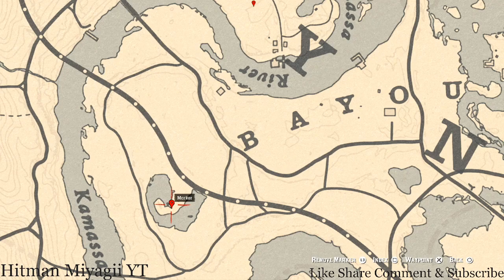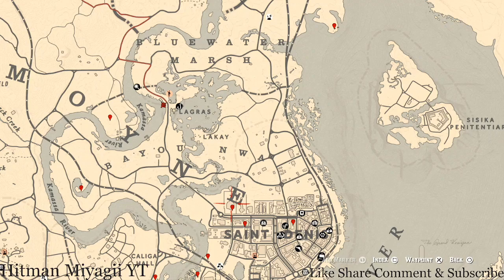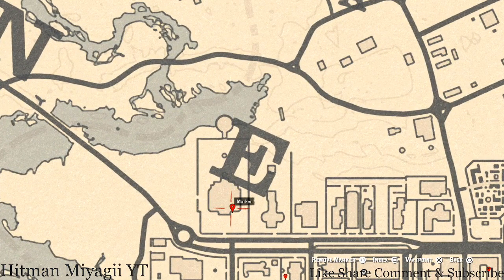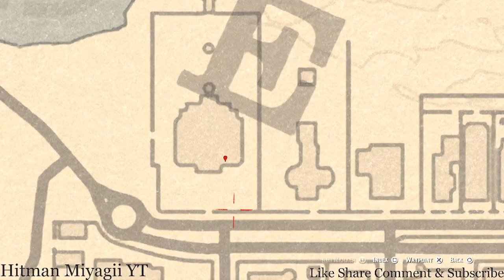At our next marker, right here at this location, you guys will get a family heirloom — an Ebony Hairpin. It's on a three-seater bench or chair right inside the house along the wall.